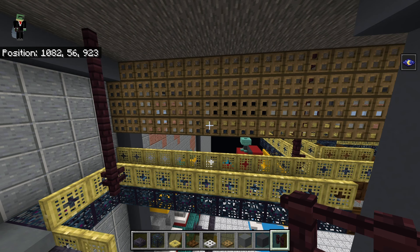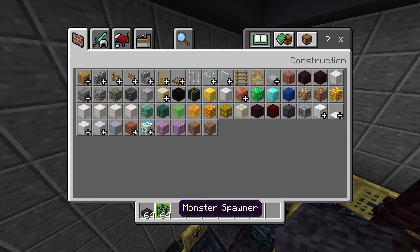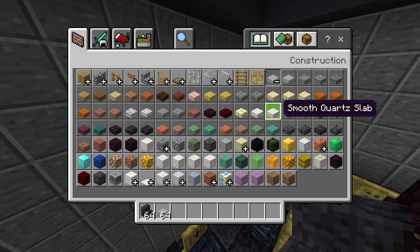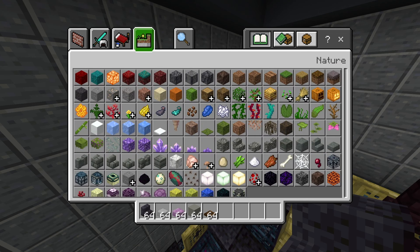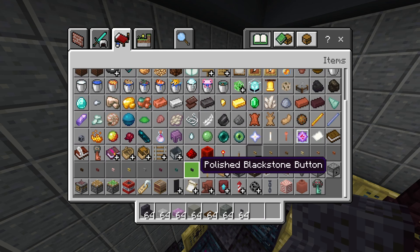There are a couple more nether brick fences to place, but I'd prefer to have the other thing there first. Clear inventory and get out: polished blackstone stairs, smooth stone slabs, purple slabs, light gray concrete, dark oak trapdoors, polished tough, polished blackstone buttons. We're continuing to build out this room.